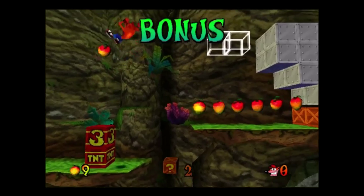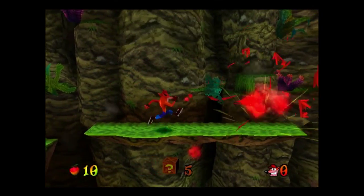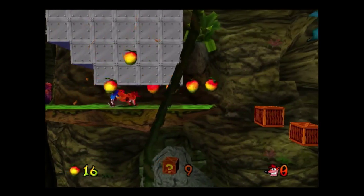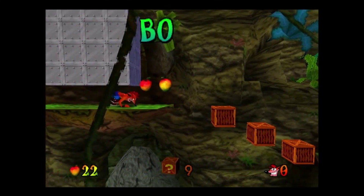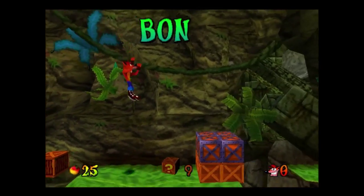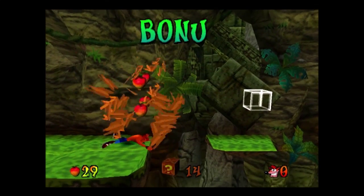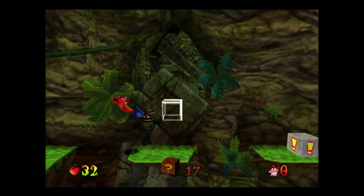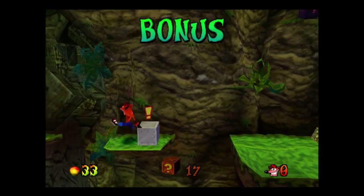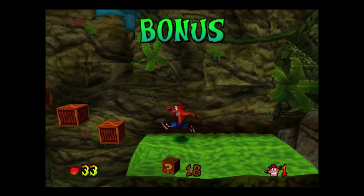Use Crash's shadow — that's one of the best tips I can give you. It gives you an accurate representation of where he actually is. Extra life, by the way — these lives don't count unless I beat the level.